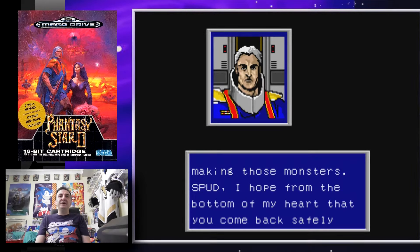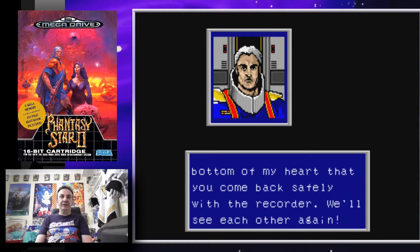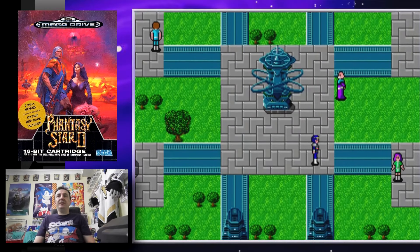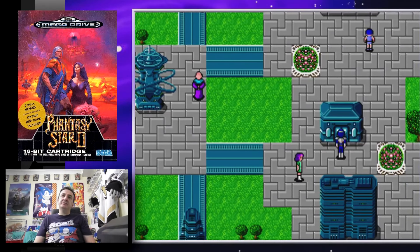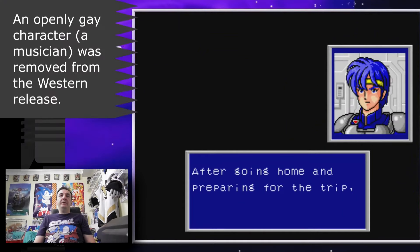'Spud, I hope from the bottom of my heart that you come back safely with the recorder and we'll see each other again.' Pretty simple: go to point A, pick up the item, and come back to point B. After going home and preparing for the trip, Nei seemed worried.